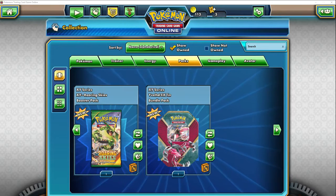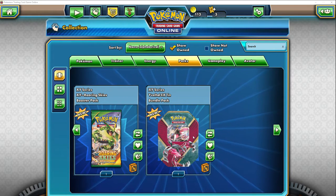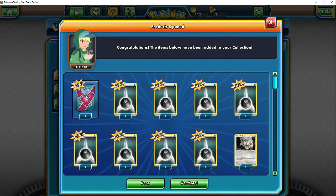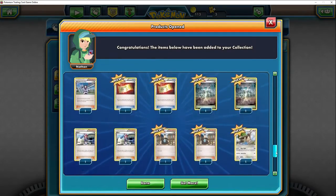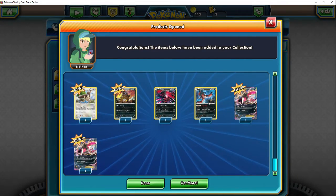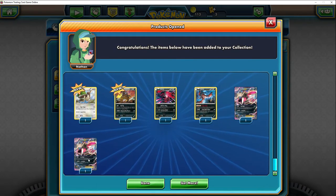Here's something a bit different from what you're used to seeing in these unboxings — here is my Yveltal EX Shiny Series online pack. Let's give it an open. As you can see with the new box, these are all the cards that come with the pack. Scroll all the way down and there you go — some pretty cool cards, including the EX. You get two of them for some reason.